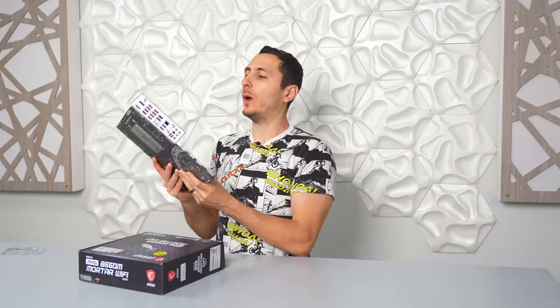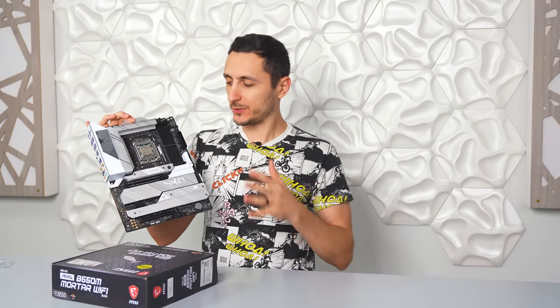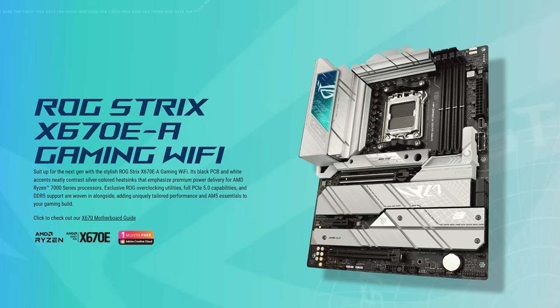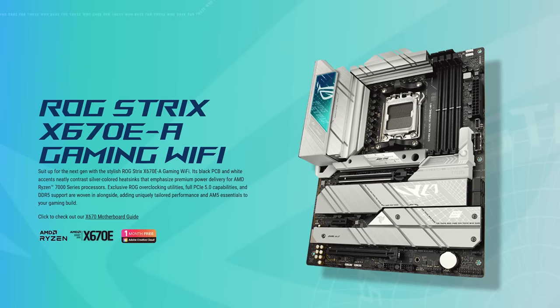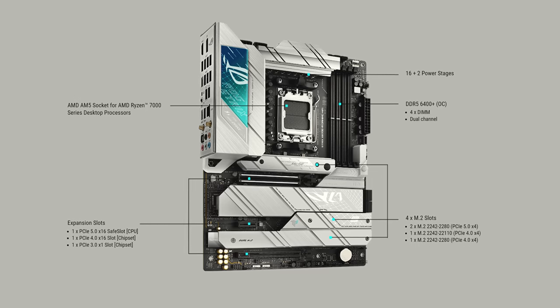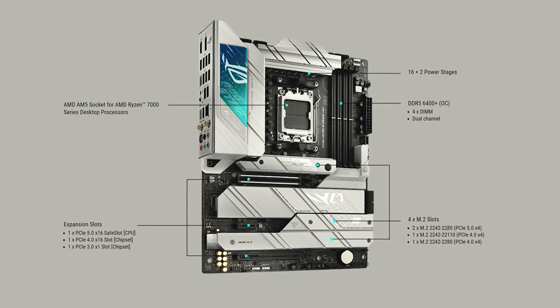When it came to the motherboard, there weren't that many options out there for a beautiful white-themed X670E board with all the bells and whistles, so the choice for me was very simple. The ROG Strix X670E was pretty much the perfect choice for this build with its 16+2 power stage design. The silver VRM heatsinks and the armor will blend nicely with the color scheme.